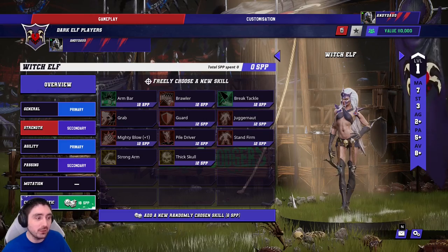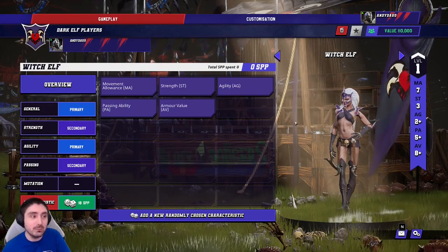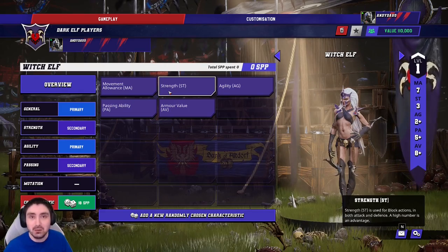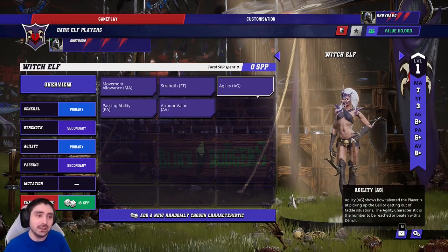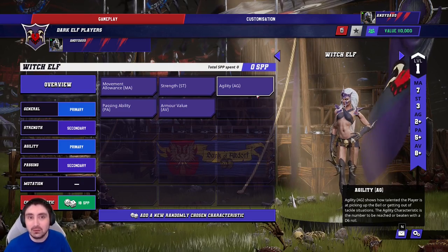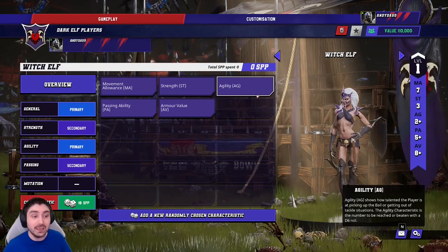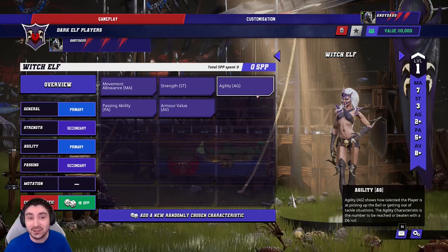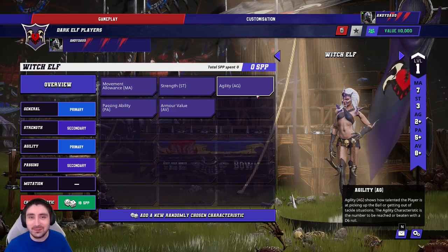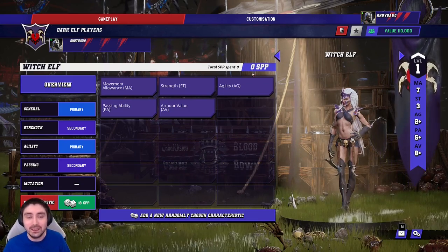Before committing to a career path, consider characteristic upgrades. She's already fast and agile and does a fair chunk of blitzing, so movement allowance, strength, or agility are all valuable. Movement lets you cover both sidelines more. Strength is brilliant for punching. Agility leans further into ball-hawk play. Personally I'd take agility — agility 5 Witch Elves were insane in Blood Bowl 2 and agility 6 was a thing of beauty. Try to build one killer and one ball sacker.